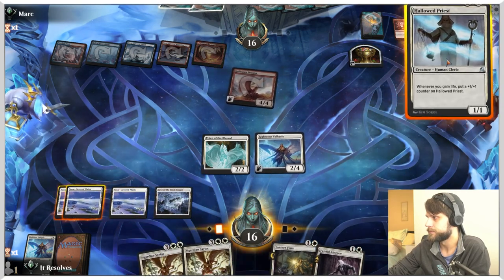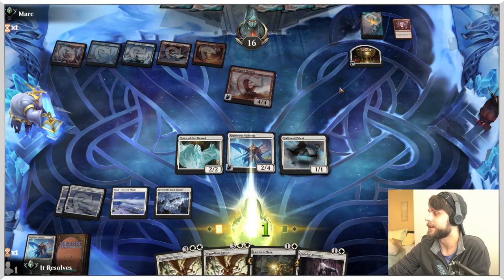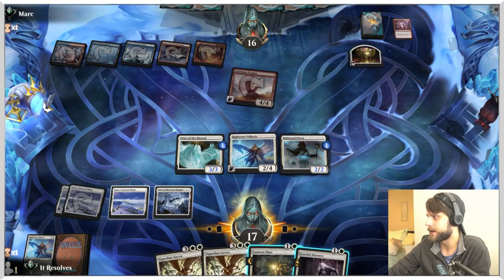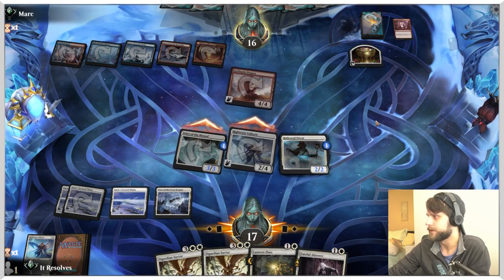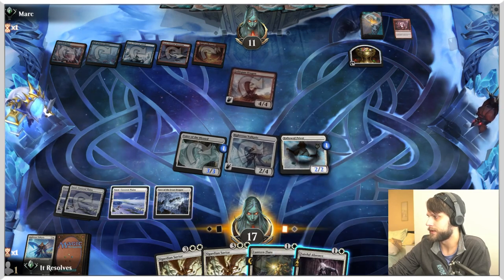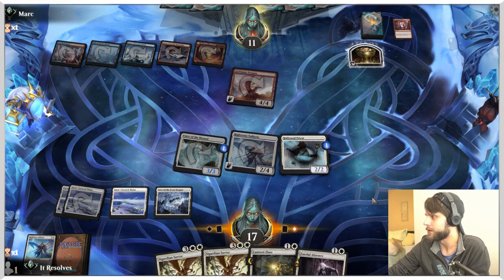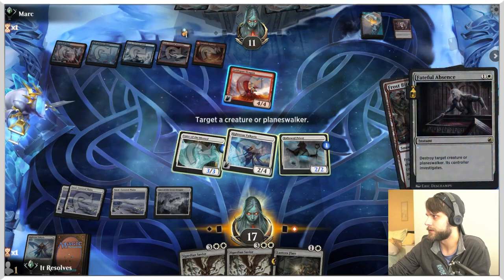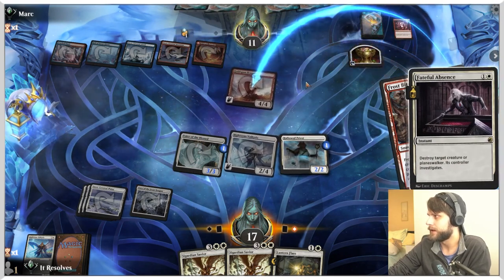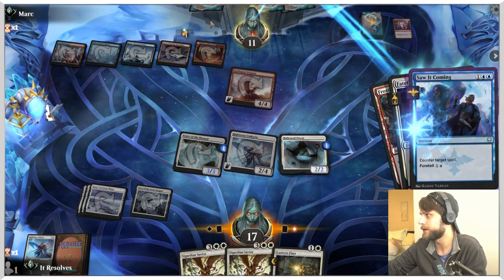Let's play this first and see what they do. They did let it hit — that's kind of interesting. It's going to put some counters on here. Let's attack first and see what they do. We can actually use this anytime now — do we want to do it now where they might not have a counter? I'm going to pass and leave this up. We'll see if they have a planeswalker. They do — perfect. We're going to kill it.